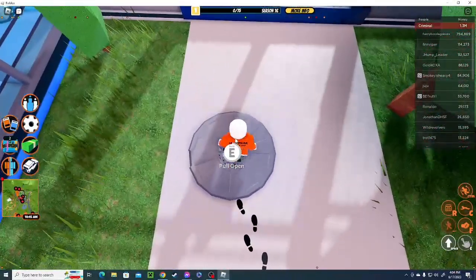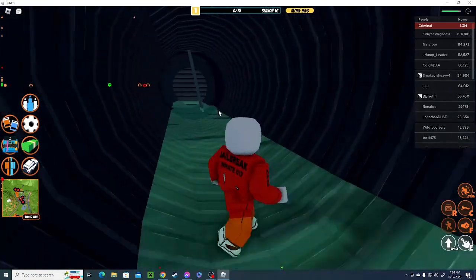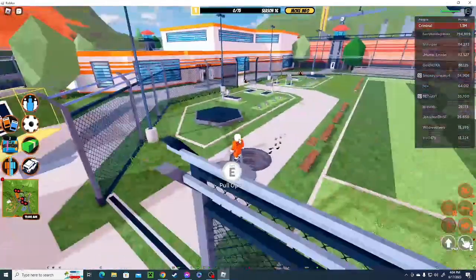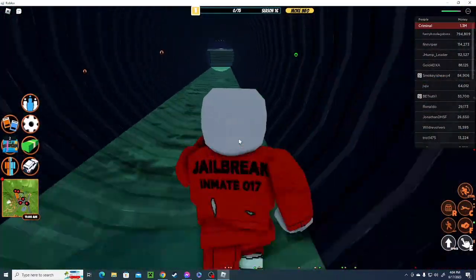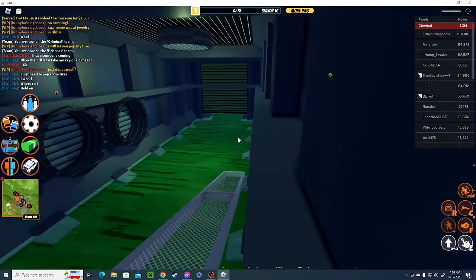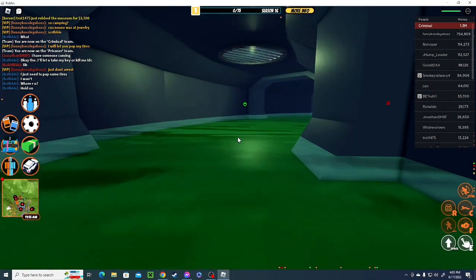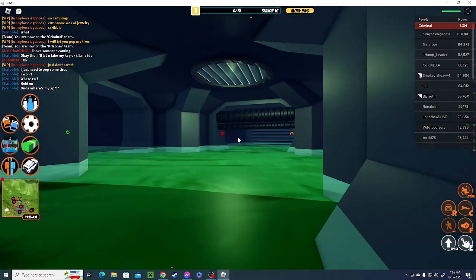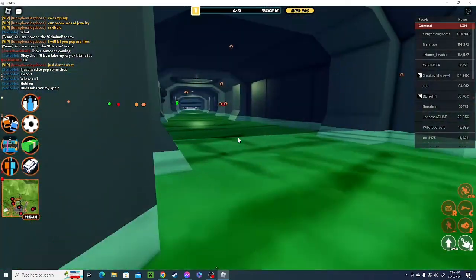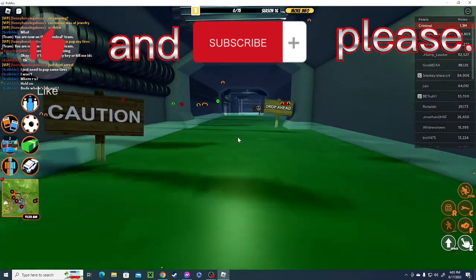We'll actually try to see if we can escape another way — nope, we can't. Let's get into the sewers real quick. Oh no, not again — it happened again! As you can see, I hate myself. We're gonna keep going around until we escape. I forgot where to go — oh shoot, let's go this way. I'm so fast!